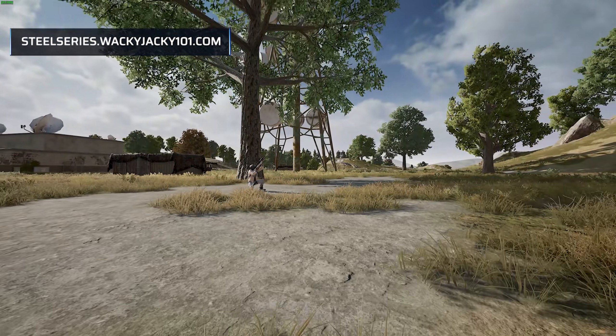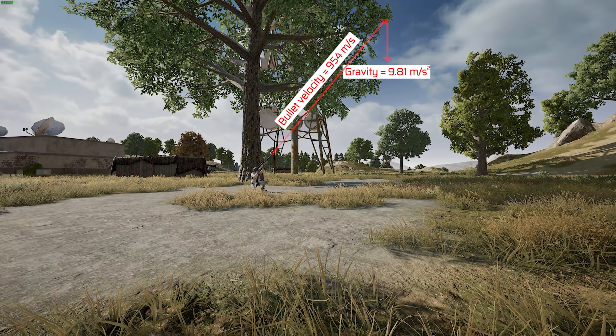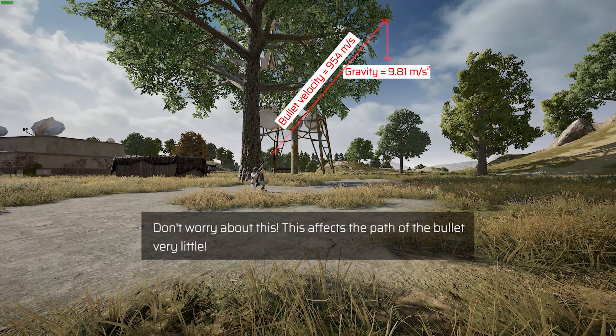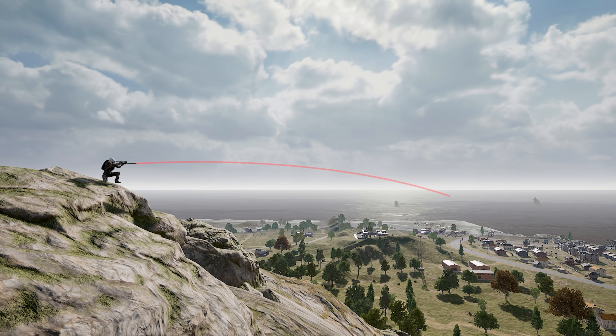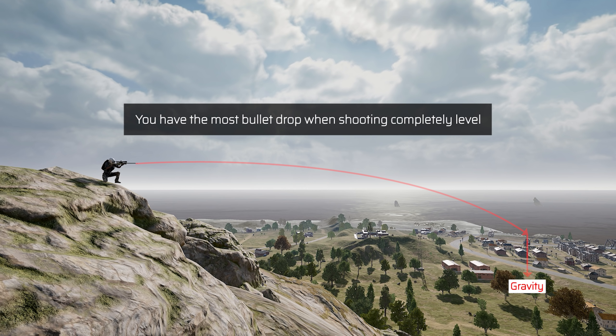While shooting uphill does mean that the acceleration of gravity works against the velocity of the bullet and essentially slows it down faster than when shooting downhill, this doesn't affect the path of the bullet enough to be worth worrying about. However, when shooting in a level line perpendicular to gravity, gravity will have the biggest effect on the trajectory, pulling and thereby bending the path the most. This means that the bullet drop will be highest when shooting completely level.